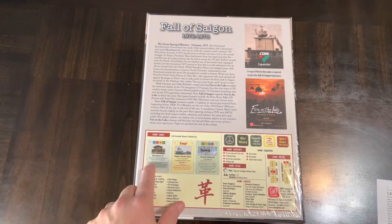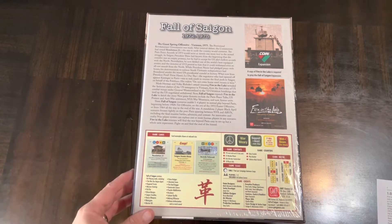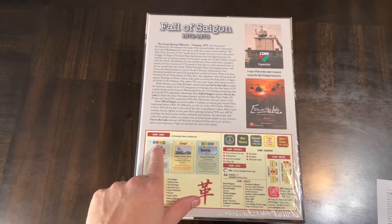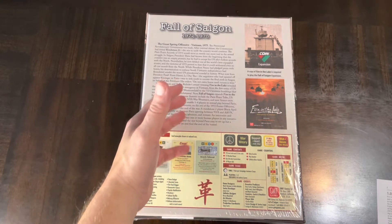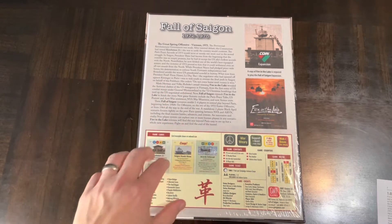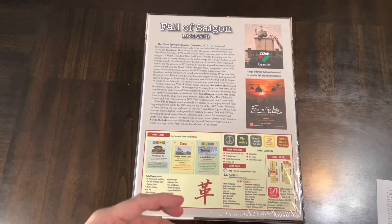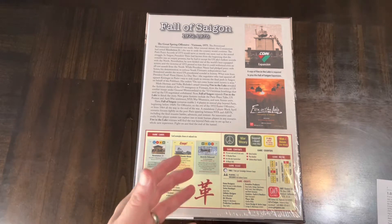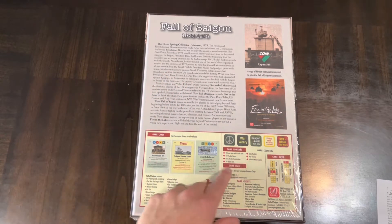If you're not familiar with the COIN game, it's very much a card-driven game. The cards tell you which faction can go on a turn, and you make decisions based on the unique, asymmetrical actions each faction has. The cards also carry events, and sometimes choosing an event is more powerful than the actions available to you.